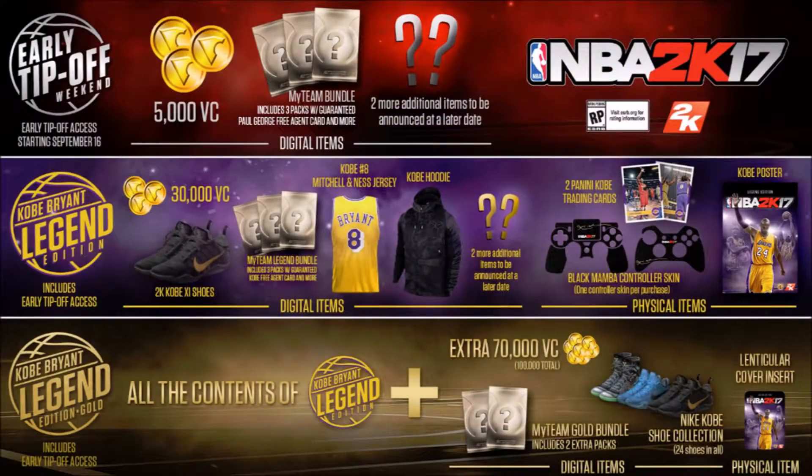The picture on screen right now is a picture that 2K tweeted out showing everything you get in the three different editions you can pre-order. The first is just the standard NBA 2K17 with Paul George on the cover. The second is the Kobe Bryant Legend edition, which includes everything the first one has plus more. And then there's a Kobe Bryant Legend edition Gold, which includes everything in the two above versions plus even more things.